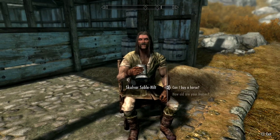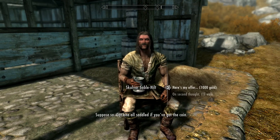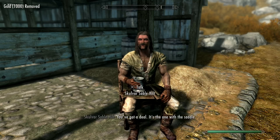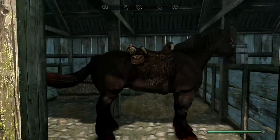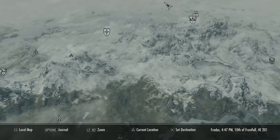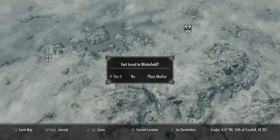Next, go to any stables — I'm going to Whiterun stables — and purchase a horse. The horse is optional but I really do recommend it. Don't worry about the money you spend on it because you'll get it back in no time. Once you've got a horse, fast travel to Winterhold and your horse will come with you.